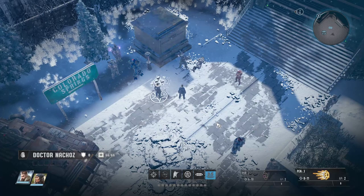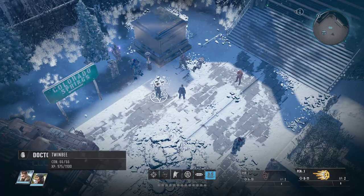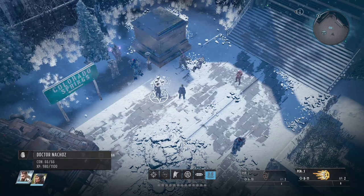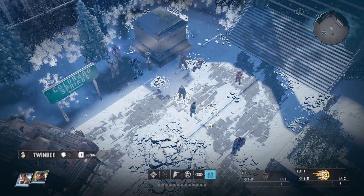Okay everybody, we're back in Wasteland 3. We've made it to the Ranger headquarters with our brawler build. We have two brawlers, Dr. Nachos and Twinbee. You can check it out — 66 hit points. If you're curious what their build looks like, you can go ahead and check out the previous video.